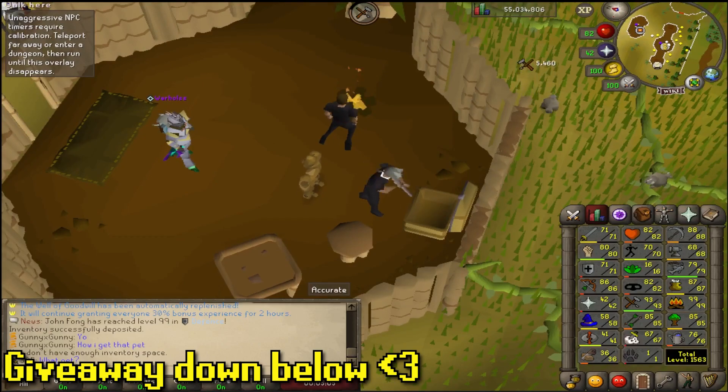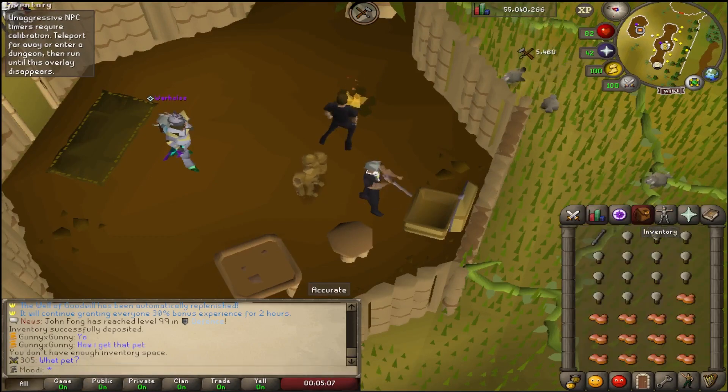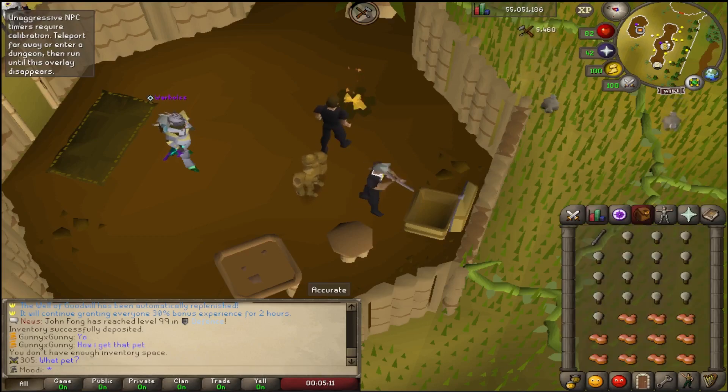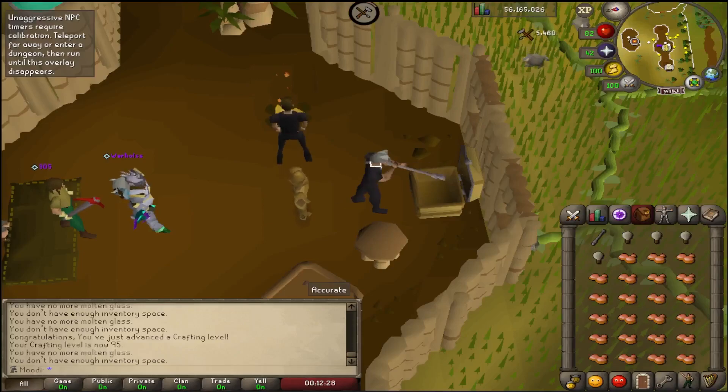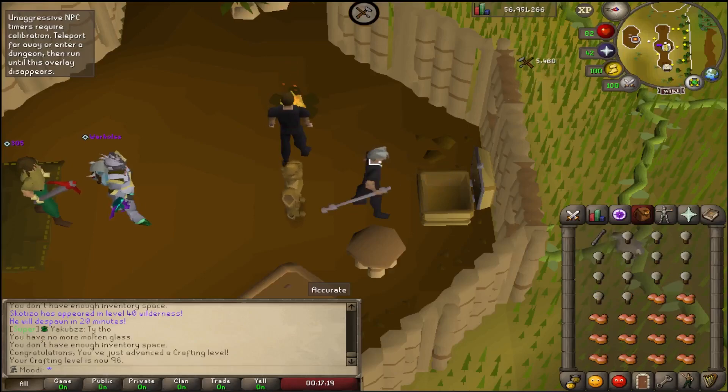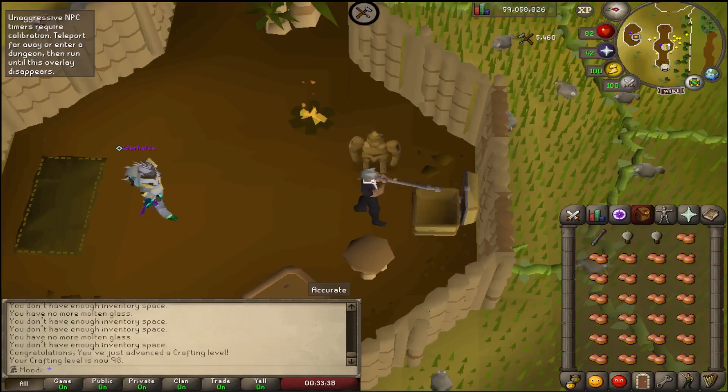We're looking for upgrades and levels because our previous gear is just not it. So we're starting first with 99 crafting. 95 crafting, nice and easy. 96 crafting. I will almost definitely have enough for 99 banked already. And just like that, 98 crafting — reaching the finish line, nice and easy.